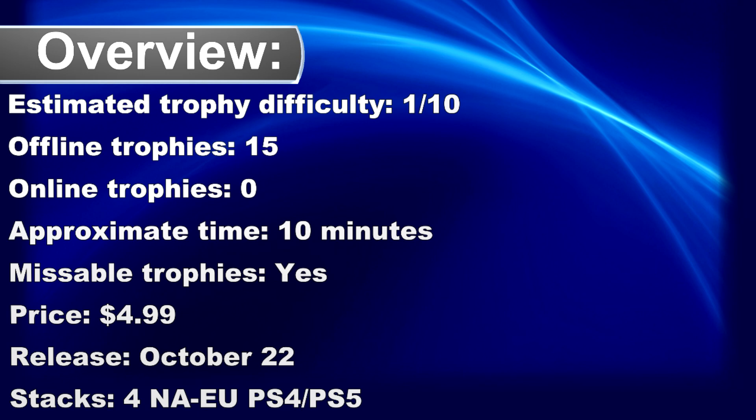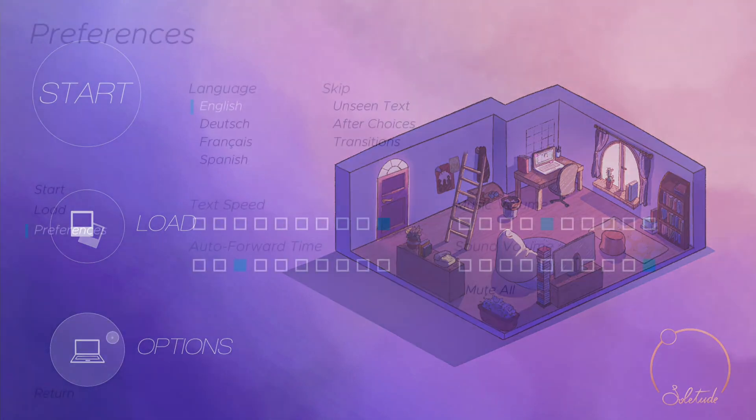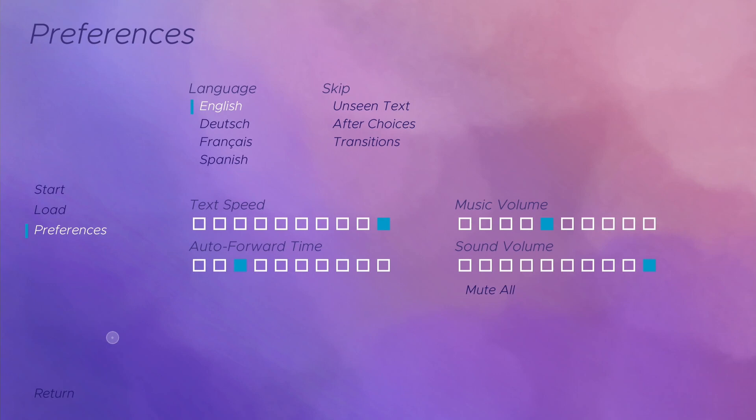Welcome to my Platinum Walkthrough for Reminiscence in the Night. The game is cross-buy between PS4 and PS5 and only $5. If you want the Platinum as fast as possible, go to options and enable unseen text after choices and transitions. After that, make sure the text speed is set to fast.